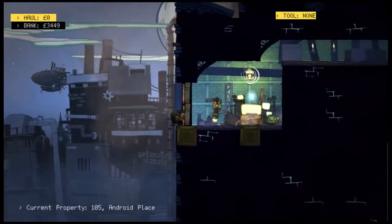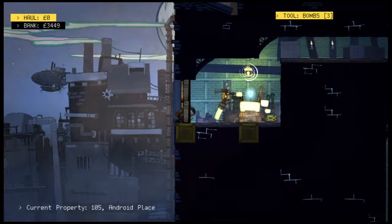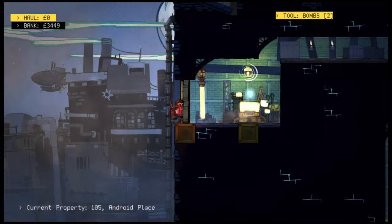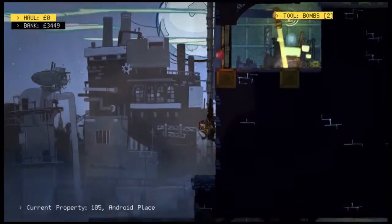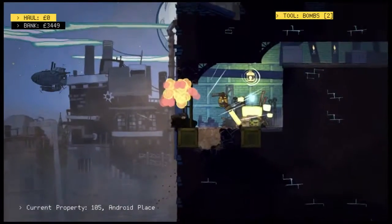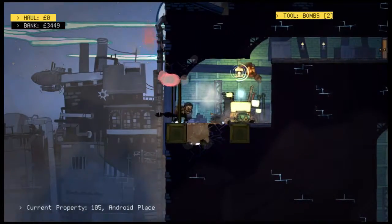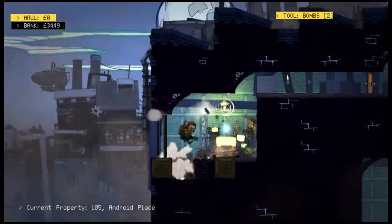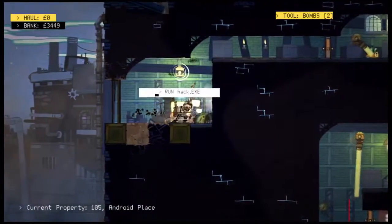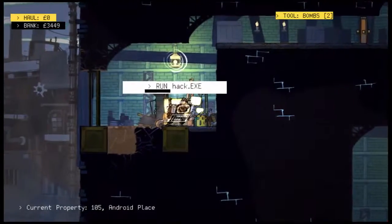Some issues with the game: sometimes when you're on the edge of a ledge, it won't let you jump — you have to just walk because it doesn't detect you as being on that edge. So if you're one of those people who try to jump at the very last moment to maximize your distance, that doesn't work in this game because it doesn't register you jumping and you end up falling.